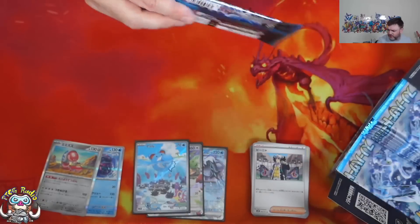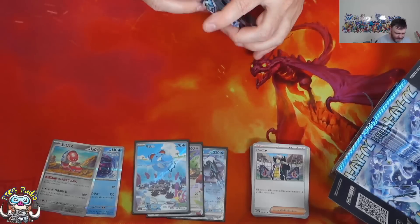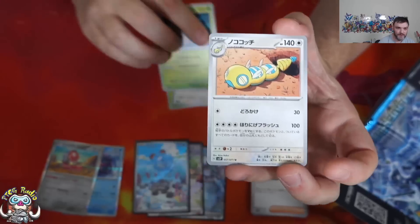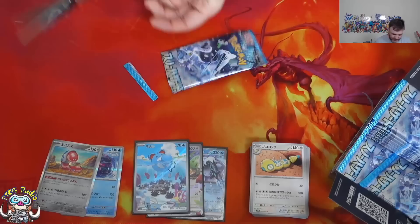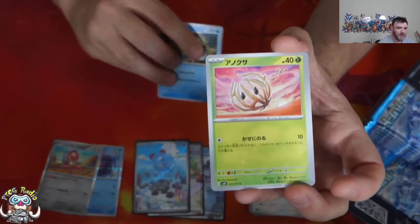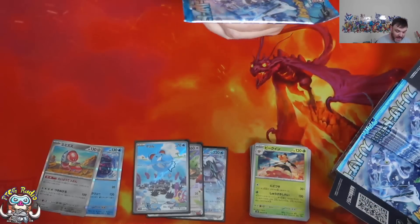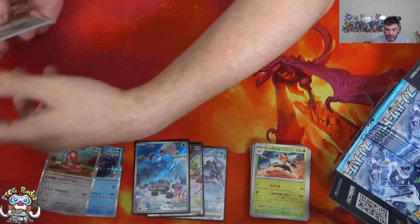There is Grusha in this set, and Giacomo has special illustration rares. Chen Pao special illustration rare is very cool. Obviously, Wochien is in the set. So there's a lot of very cool stuff that can be pulled, including our old pal the Duns Pass. I do love opening Japanese boxes. My collecting goal for Japanese sets is one of every card, not including secret rares, but now in the Scarlet and Violet era, including artwork rares - so all the commons, uncommons, holo rares, EXs, and artwork rares. Every box will get me one random secret rare that I can pop on a page and feel happy about.